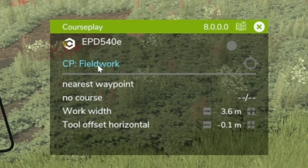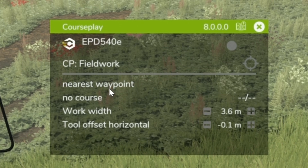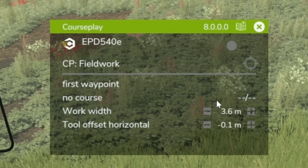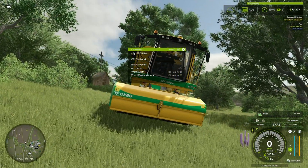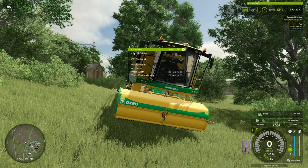Back to our main mini menu. To the right of the vehicle we have the record button, which will record a path you can design — kind of like what AutoDrive does. It's mostly used for bunker work and is more of an advanced feature we're not covering today. Underneath that is the type of work — field work right now. Below that, we have which waypoint we want to start at: nearest, first, or last. The working width here is 3.6 meters on this harvester, which you can manually adjust. The tool offset is also auto-generated by CoursePlay and takes into account any offset to the side.